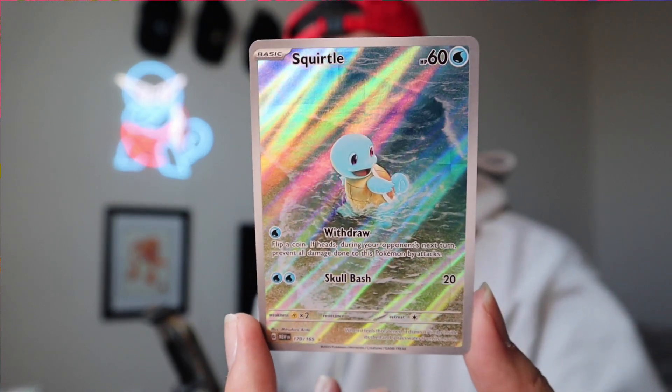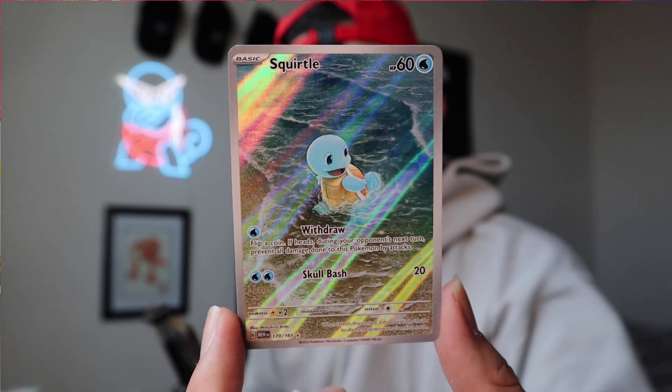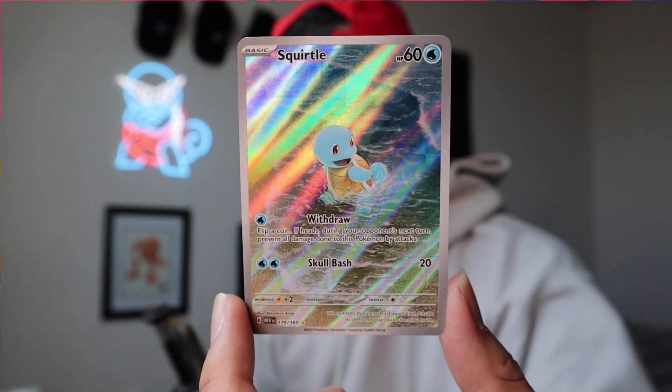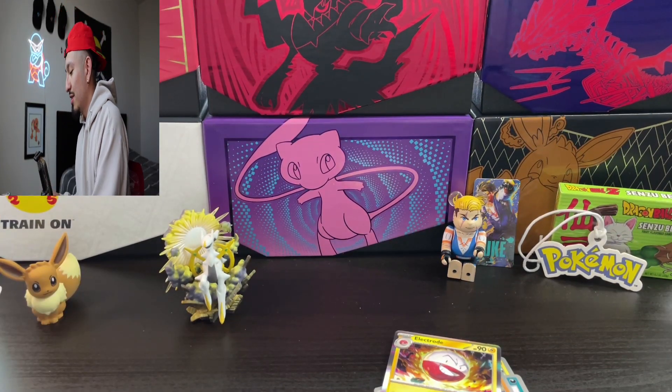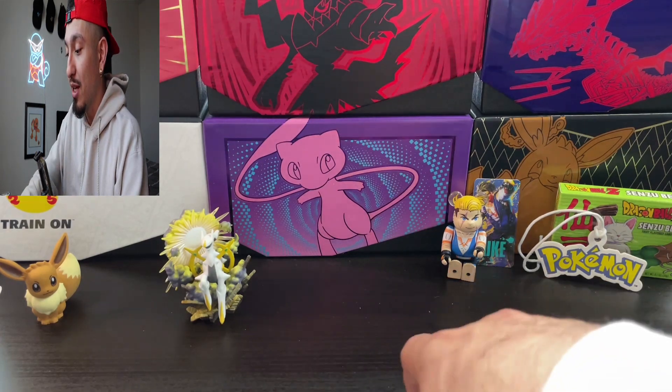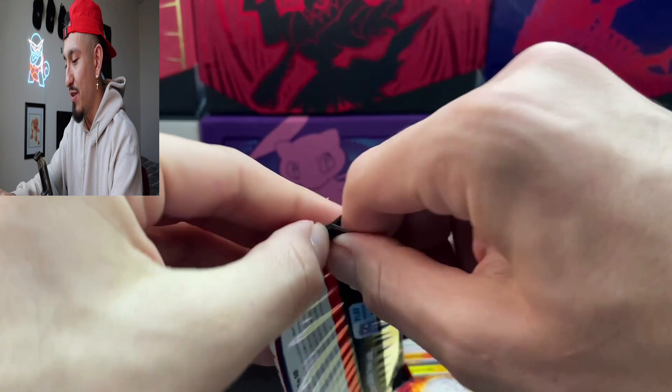Alright, that was from pack 110, if you notice. So we have the Wartortle, we have the Squirtle. Now all we need is the Blastoise. If we get the Blastoise, that would be amazing, literally. Alright guys, three packs in — this is a whole other tin in and of itself.